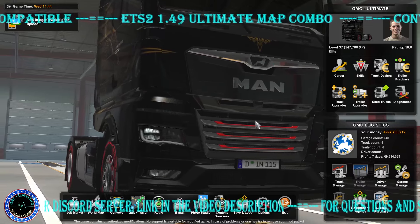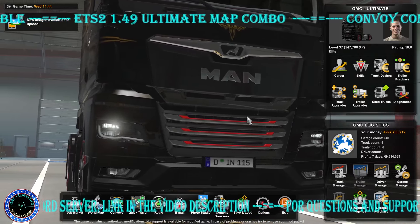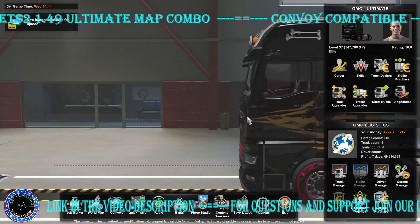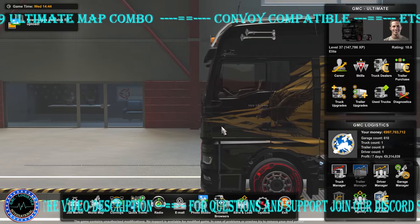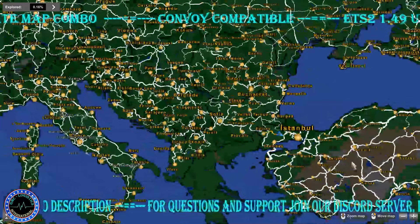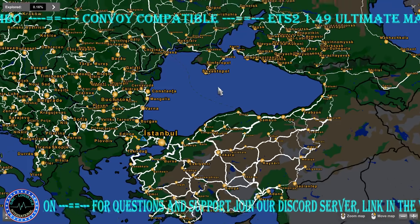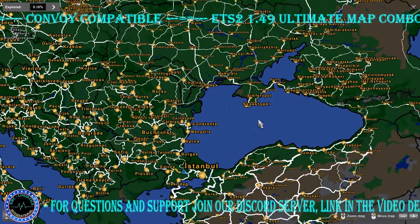Hello and welcome again for a new video of Ultimate Map Combo for Euro Truck Simulator. This is Marian from GMS Logistics, and in this video we have a new release of a mod that fixes a small issue on some lampposts — specifically electrical lampposts in ROEX that appear incorrectly.